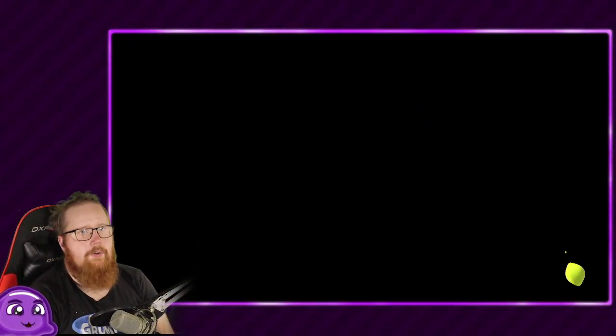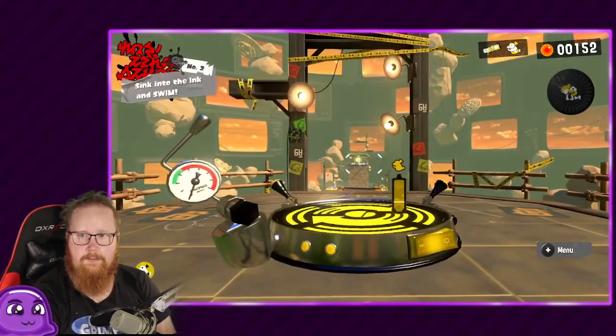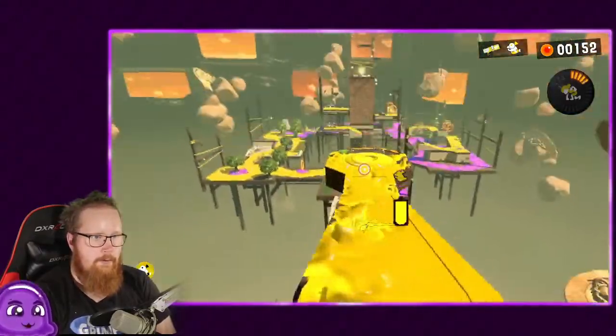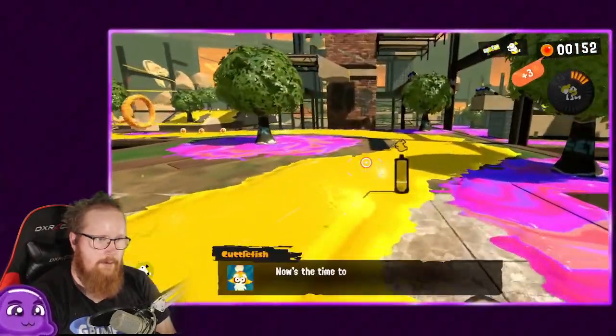This is like a tutorial section where you get to learn the game — what to do and stuff. It's very good. I'll delete the old videos so they don't take up space. Here's like a speedrun swimming through ink area, kind of. It's kind of cool that they have something like this, and if you want to try to get more eggs, you can do that.